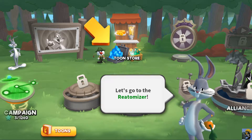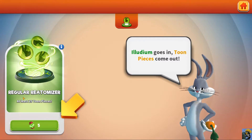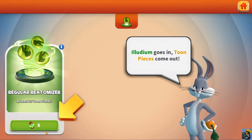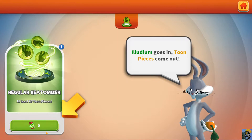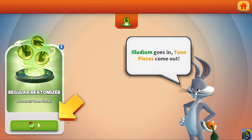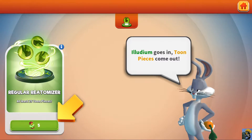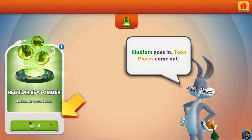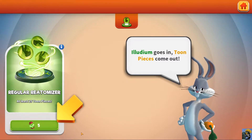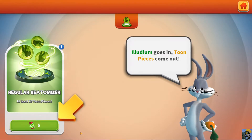Let's go to the re-atomizer. We got the re-atomizer for ourselves. This is the regular re-atomizer — you need 25 toon pieces and we have five. A lithium goes in and two pieces come out. I'm playing this game on PC using BlueStacks, which is an Android emulator. It's a free-to-use service and it's fantastic. If you'd like to play Looney Tunes on PC using the big screen, click the link in the description below, support the channel, and play the game for free.